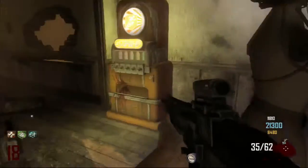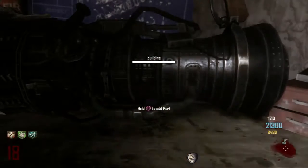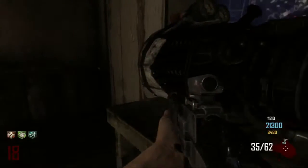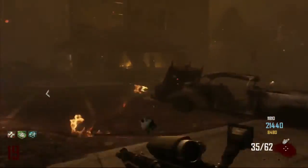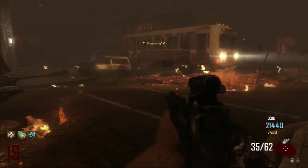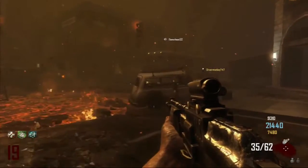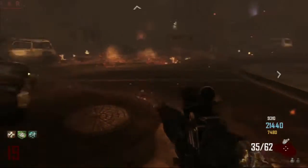In our number 5 spot we have the Jet Gun from Transit. If you don't know this gun, it was from Transit — probably the worst map ever created. It took absolutely forever to build and it was just a bad gun overall, which is why people kind of forgot about it. No one really talked about how good it was, but a lot of people do mention how bad it is. It's a very forgotten gun that not many people know about because not many people play Transit.